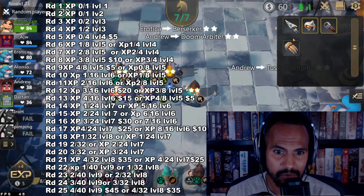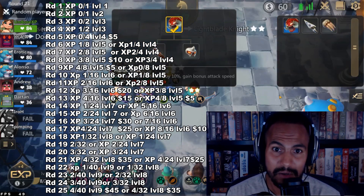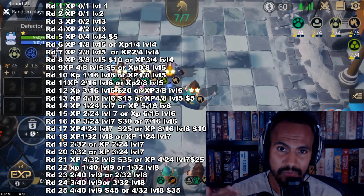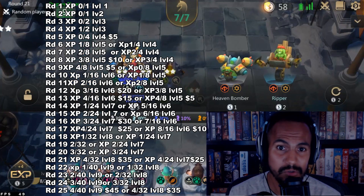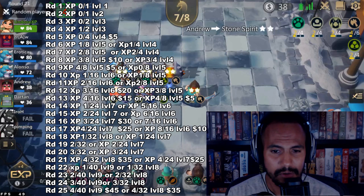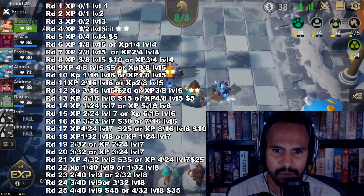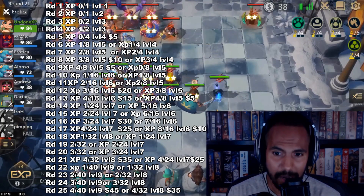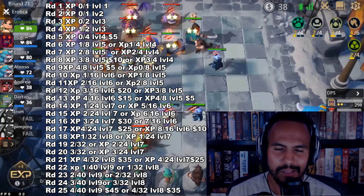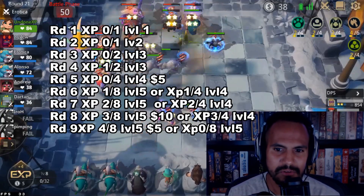If you haven't leveled up by round eight to get to level five, that's not necessarily bad — you could ride a win streak up to round eight and naturally go from level four to five, though that'll take four rounds. But you have higher chances at level four to get one-cost units. I feel like the most efficient rounds to level up are rounds five, nine, thirteen, seventeen, twenty-one, and twenty-six — not twenty-five, but twenty-six. It's just enough experience points to level up, so you purchase just enough.